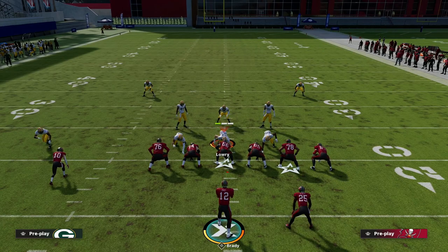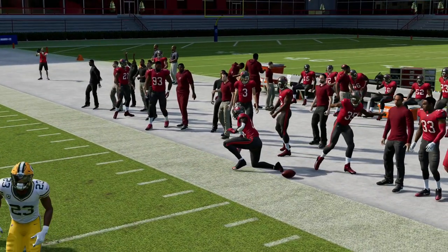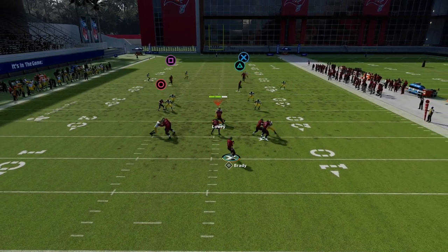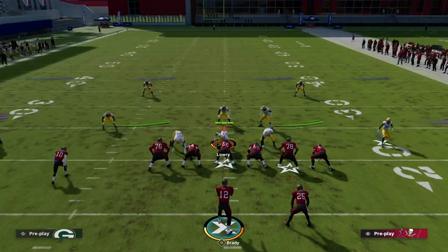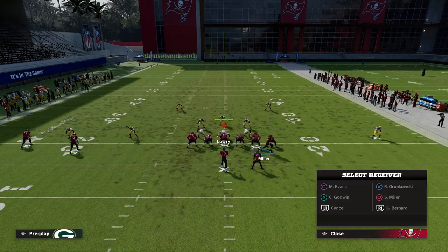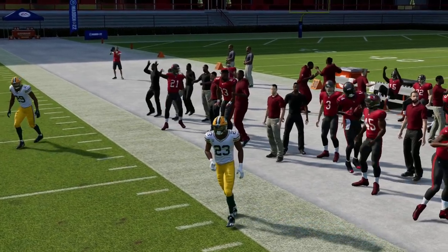Another thing people try to do to stop these crossers is press and use a quarter zone from the outside corner. Because the crosser takes so long to get across the formation, it's often still open. If they're doing baseline and press, you just want to throw the ball right about there — pass down and away. If they truly baseline and press with an outside quarter, you can easily motion this receiver to the right, put him on a streak, and drag your tight end to get the same concept open against cover four.